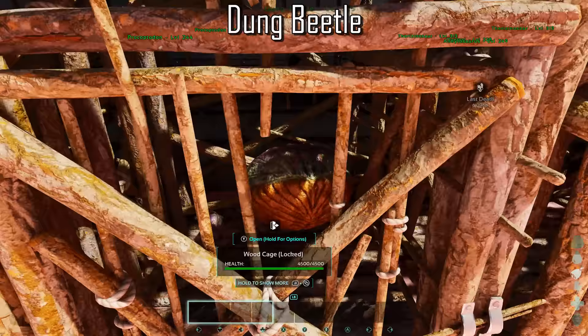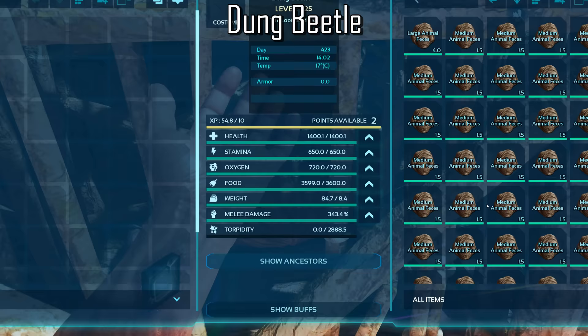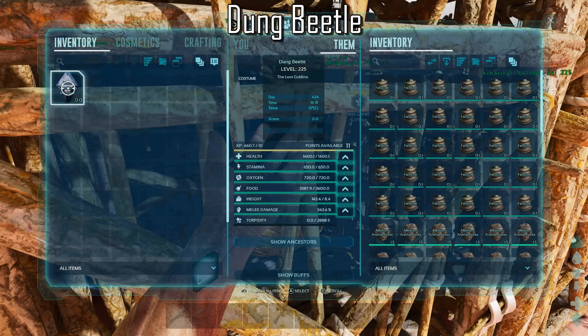The Dung Beetles will now pick up any poo in your base automatically. They will also keep picking up poop and exceed their weight capacity. This feature alone has made life so much easier.